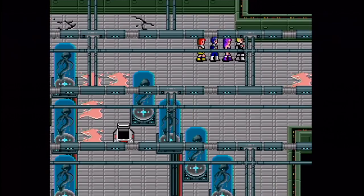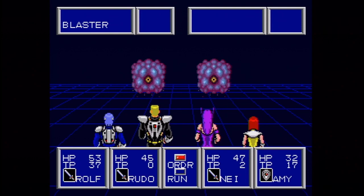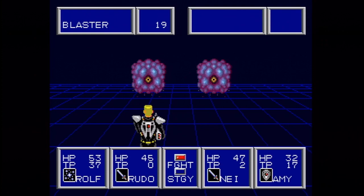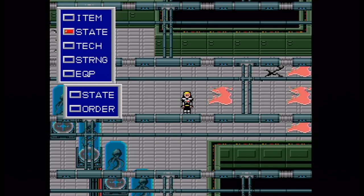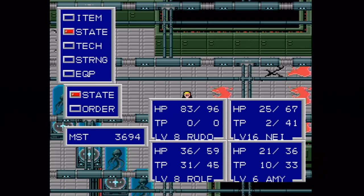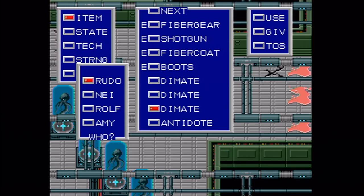Uh-oh — double blasters! And I'm not even at full HP for Rudo. Oh boy, this could be dangerous. Let's go with that and pray. If I can get one of them before they can attack, that'll be good — we got one. Ow! Phew! Even at this point, I'm faster than they are now, so that really helps a lot, but they're still really dangerous. Let's heal up Rudo. How's Nei doing? I'm probably just going to use a Dimate on her — yeah, and you see how Amy took relatively little damage in that battle? Because she was defending — that really helps her out a lot.